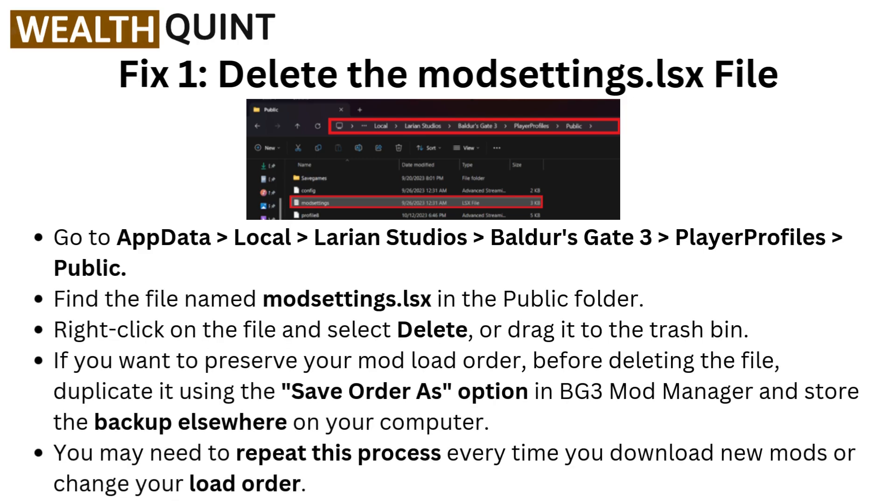Fix one: delete the mod settings dot lsx file. Go to AppData, then Local, then Larian Studios, Baldur's Gate 3, PlayerProfiles, then go to Public. Find the file named mod settings dot lsx in the Public folder, right-click on the file and select Delete, or drag it to the trash bin.